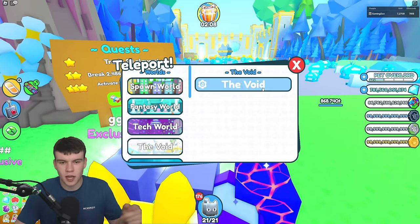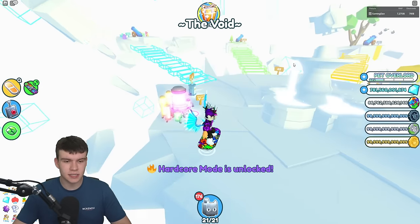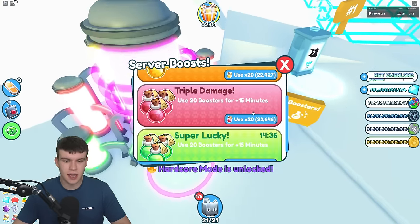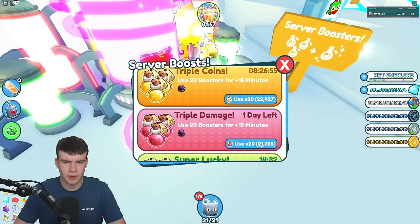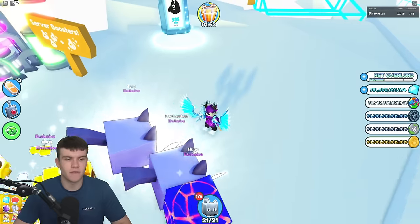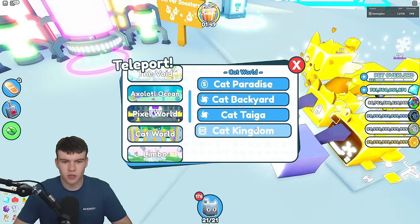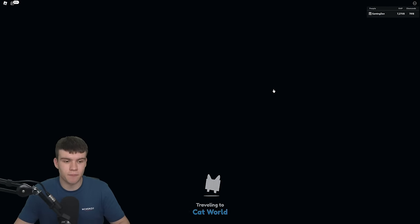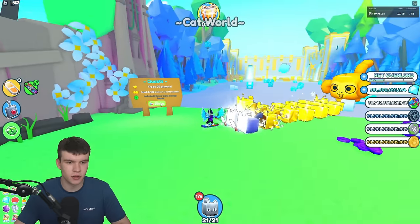We're going to go back to the void and activate all these boosts. This is literally just 3 points — if you guys just use the daycare you will literally get 3 points for days by this. I've got thousands, tens of thousands of these triple coin boosts and I don't even think I could run out. Let's go back to Cat World and claim those three boosts we just got. I'm really enjoying them boosts — we've got 740 pets and we're one-tenth of the way to getting another pet slot.